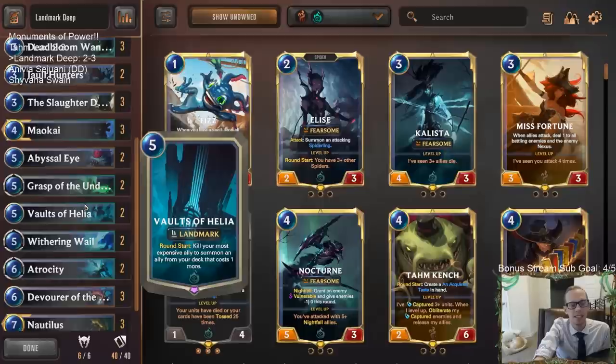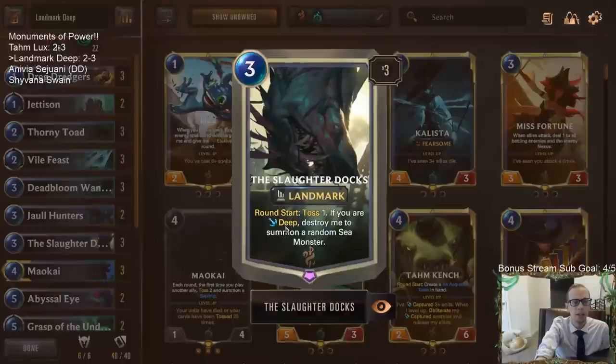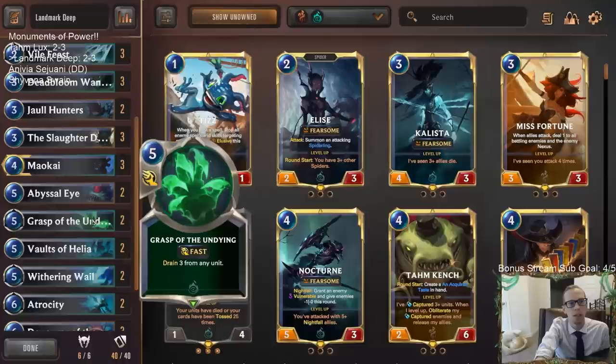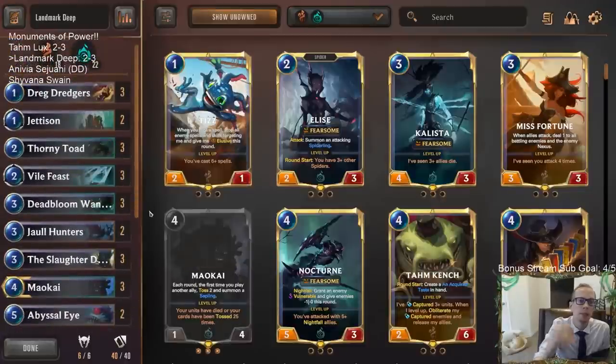We tried Vaults of Helia but it did not look good for this deck, unfortunately. There were some really cool combo potentials we talked about at the beginning of the video, but it just never worked out in any of those games. The Slaughter Docks though — that card looked very good. I underrated it in the set review. I thought the toss one would be too slow but it really isn't. So that's our landmark deep — we tried both landmarks, one looked good, the other not so much. Always fun to keep trying new cards! Hit that like button on YouTube and leave comments for what you want to see.